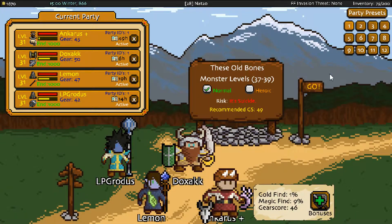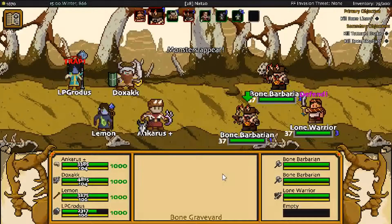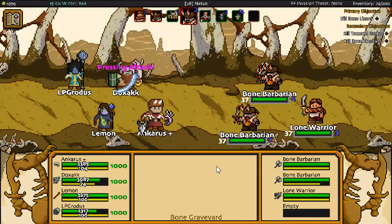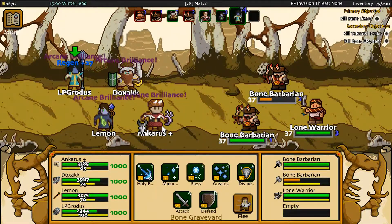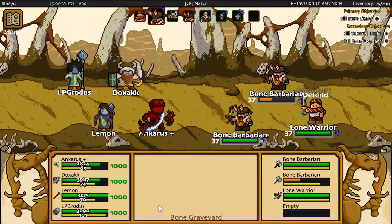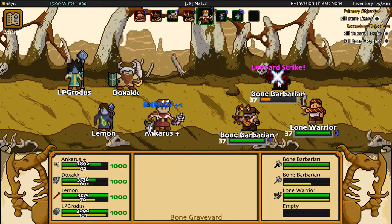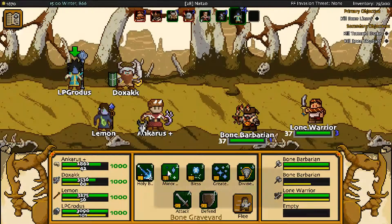Rolling with Nat20, I'm Nat20, and we're back with more Adventurer Manager. We are going to continue on into our current quest finding the Boned Lizard, but first we have to kill the Tattered Drake and a Bone Elephant. In here we get some Bone Barbarians and a Lone Warrior. I don't think these guys are anything to really worry about. Last episode we got interrupted by a bunch of invasion-y things, and testing out the mechanics of resting and all sorts of other things that weren't destroying the Bone people, so we're going to be doing a lot more of that this episode.